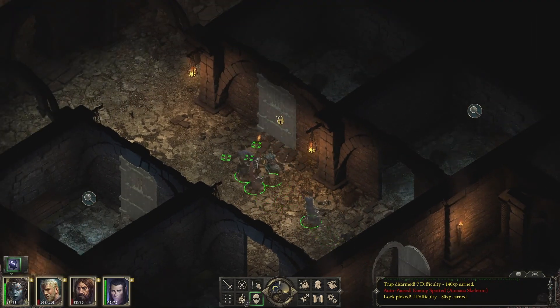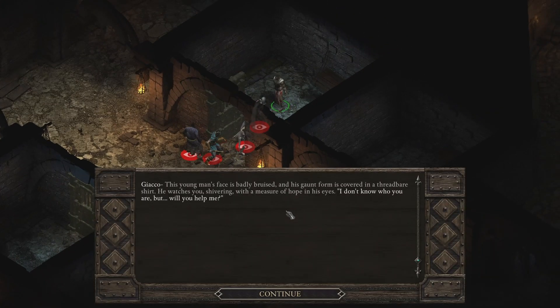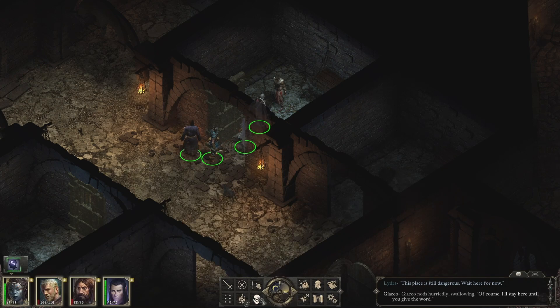Now everything is unlocked. This is Cole's friend, I think. 'This young man's face is badly bruised and his gaunt form is covered in a threadbare shirt. He watches you shivering with a measure of hope in his eyes.' He says: 'I don't know who you are, but will you help me?' Eder looks pained: 'Our noble lord at work.' His name is Giacco — he doesn't think he could fight his way out. I'm going to say: 'This place is still dangerous — wait here for now.' Giacco nods: 'Of course, I'll stay here until you give the word.'